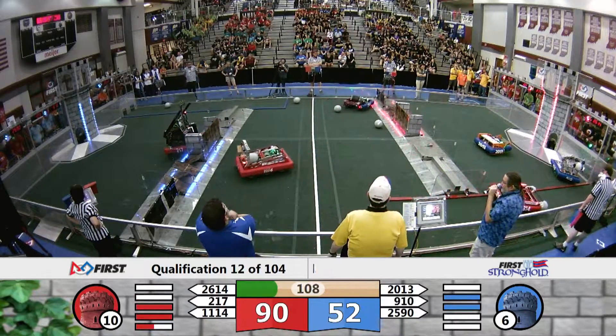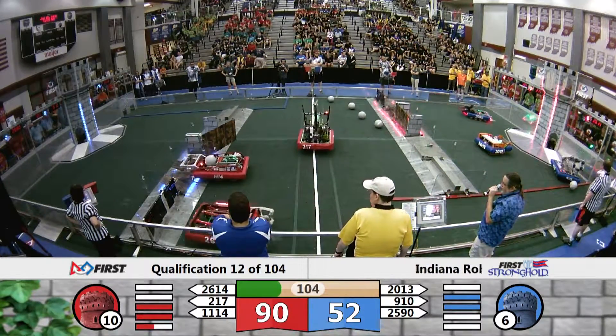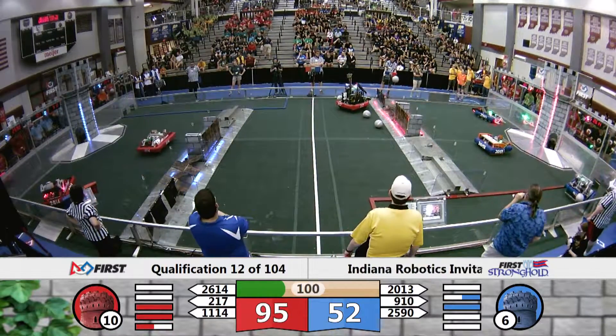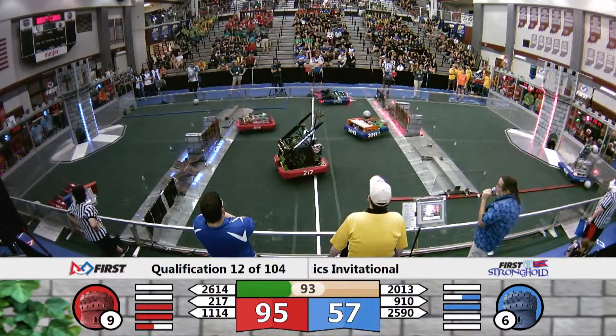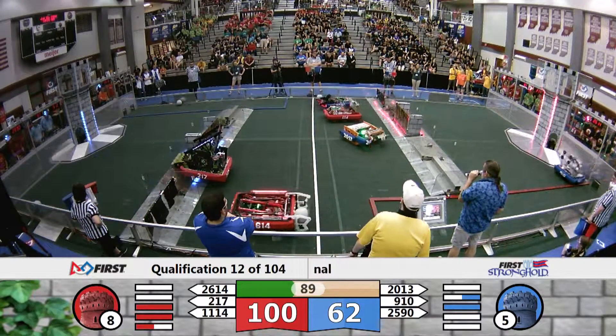They're coming through that drawbridge. 11-14 going for the two-ball — they get it down, try to get up it, and they're over. 25-90 lining up. 9-10 picking one up out of the Secret Passage. 11-14 over that rampart, looking for a boulder — they steal one away.